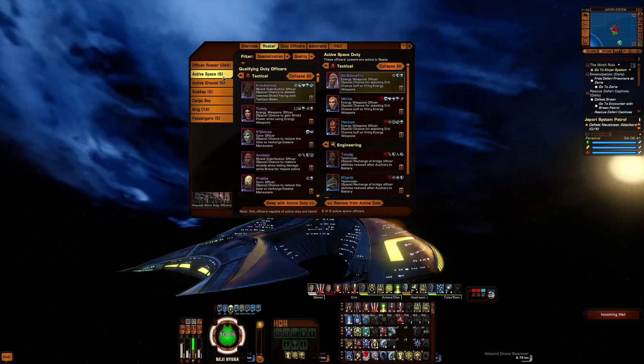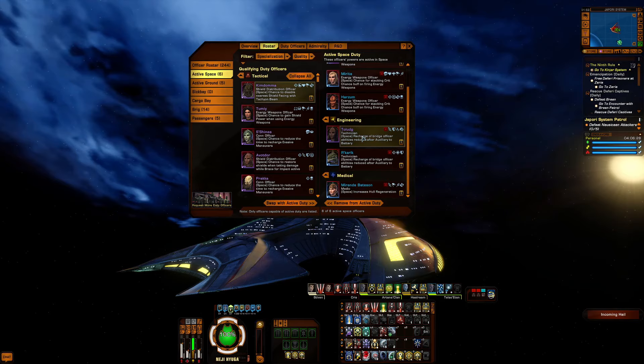My duty officers didn't change — stacking crit chance with energy weapons: one purple, two blues. In engineering I have two aux-to-bat, and a medical officer for increased hull regeneration.